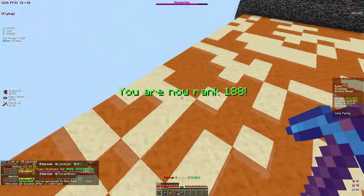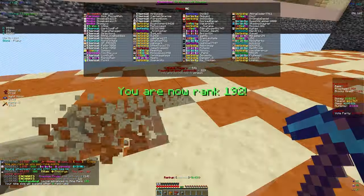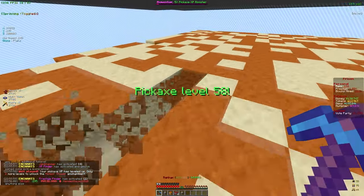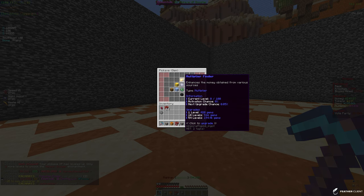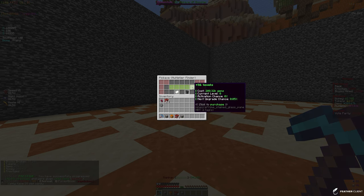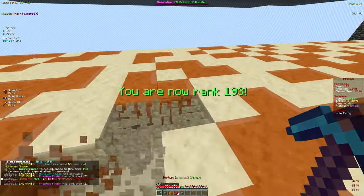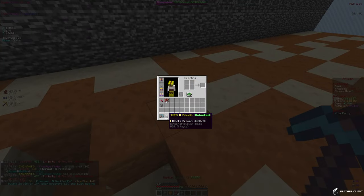We have about 200k gems racking up. Let's look at Multiplier Finder — it enhances money obtained, which relates to prestigious leveling. Prestigious auto-takes money to level up. It doesn't cost too much, we get 56 levels, so let's put some gems into that. We're about seven ranks away from rank 200, so we'll continue mining.